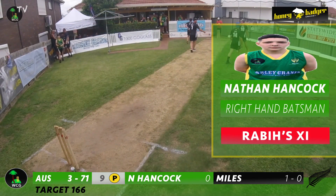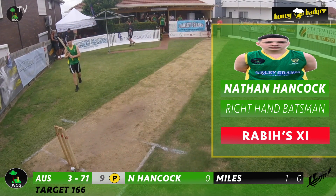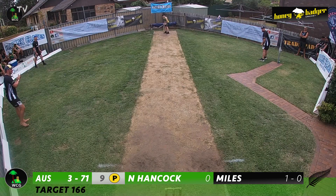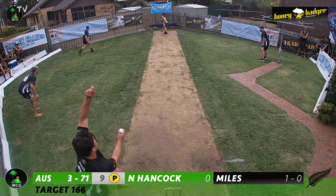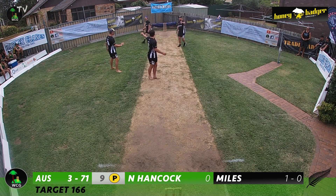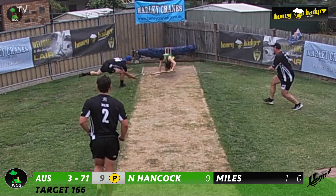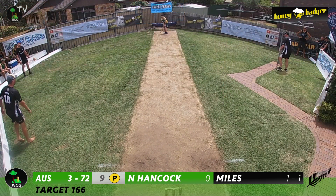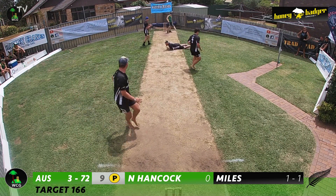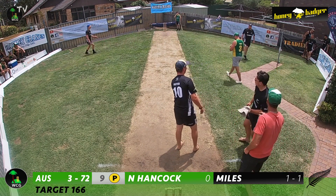That wicket brings youngster Nathan Hancock to the crease at number four. He comes in with his side still up with the required run rate, so he has a bit of time to settle into this innings. Henry Miles continues to Hancock — a back-of-a-length delivery skids on and Hancock slips over in the process of playing the stroke. The Kiwis have just wrestled back control with a few big overs. Miles bowls a shorter delivery and Hancock plays it to the leg side, fielded by the Blackyards for no run, ending a fantastic period for the Kiwis.